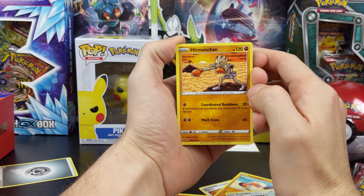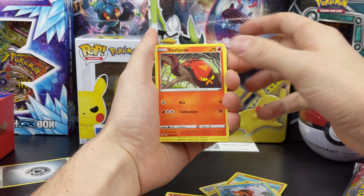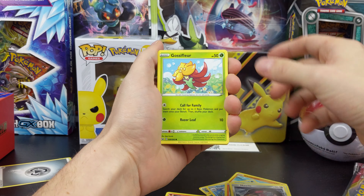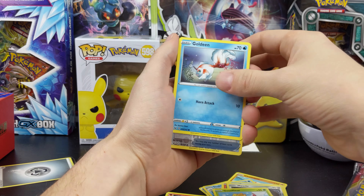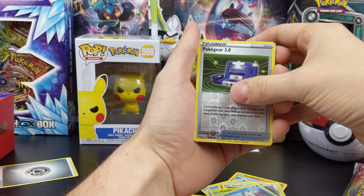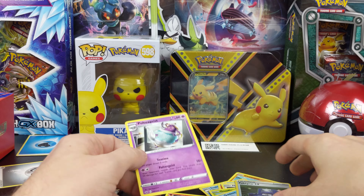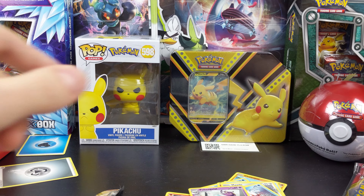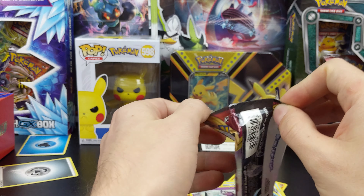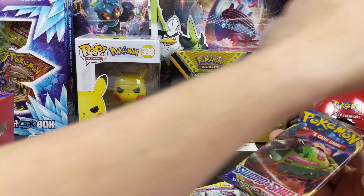Hitmonchan — ooh, I like that one. Seaking, Snom, Mawile, Goldeen, Reverse Pokegear, Poltergeist, and water energy on the end. By the way, here's an extra code — got a few of these laying around.